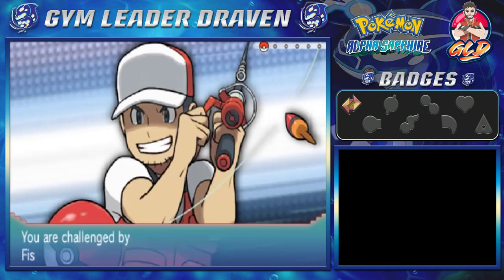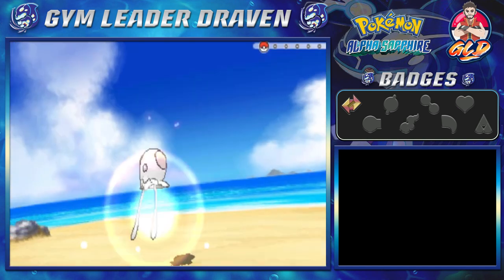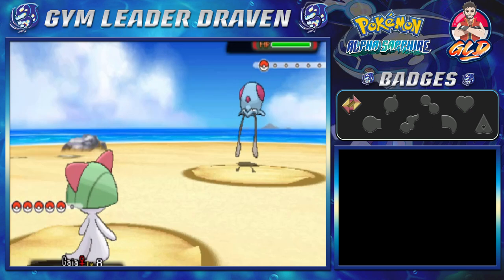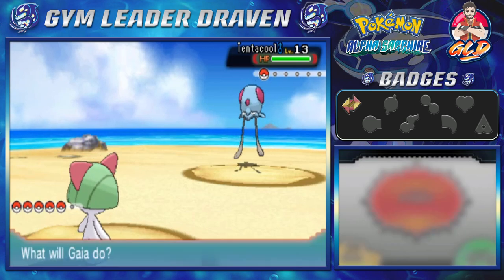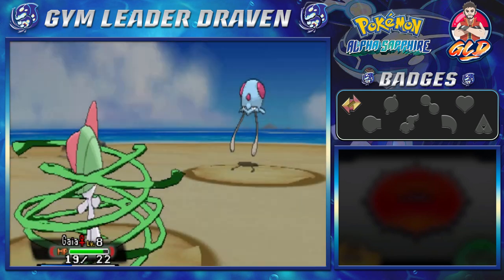We take on Fisherman Ned who sends out a Tentacool. As mentioned in other walkthroughs, we won't be able to use a speed button because I'm not using an emulator — I'm using a capture card for the Nintendo 3DS.